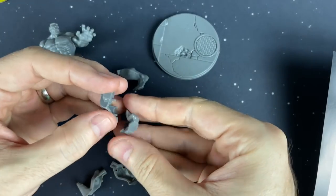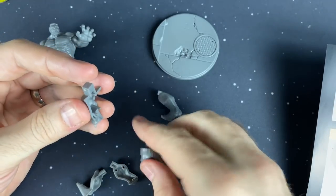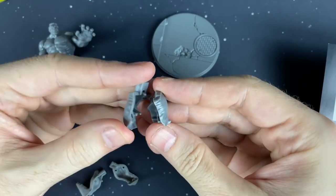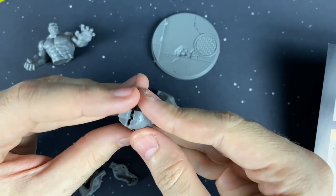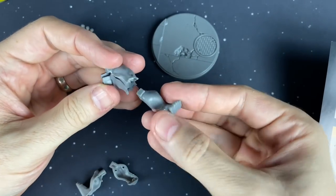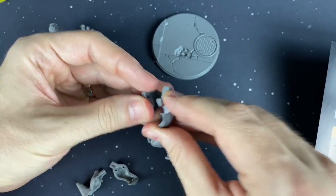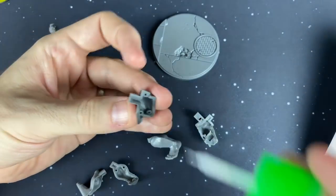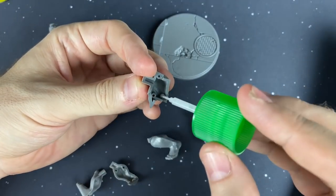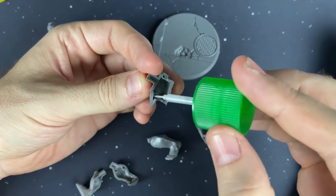Next up is a three-part step — dry fitting these pieces. The foot is already shown in this step when you affix them. If I screw it up, you guys are all going to see me fail live, because that's how it goes.